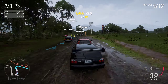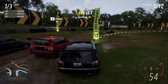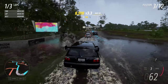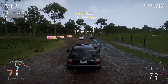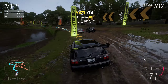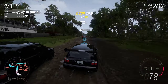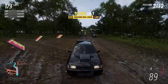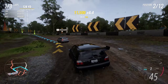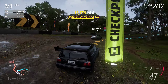Now we can close in because the AI as always is terrible at fast corners. We brake a little later and take these guys apart. Obviously since you only need to touch these checkpoint posts you can throw your car in there and still make the checkpoint even if you don't technically drive through it cleanly.